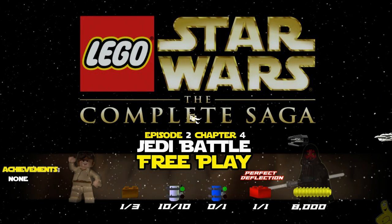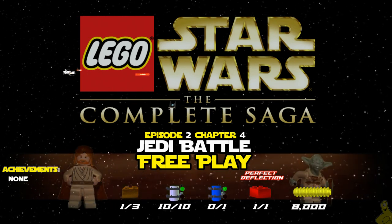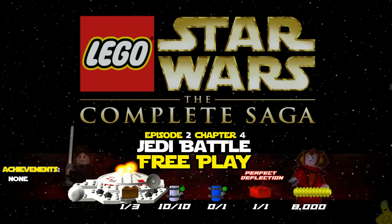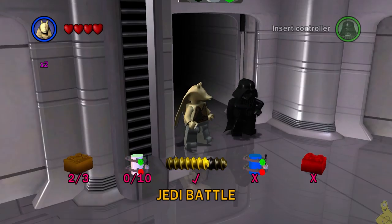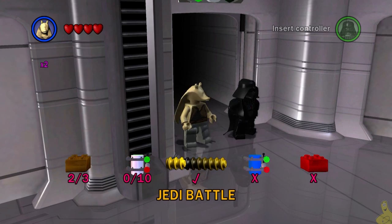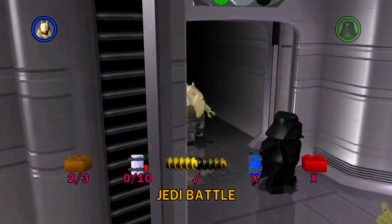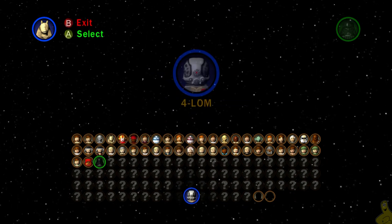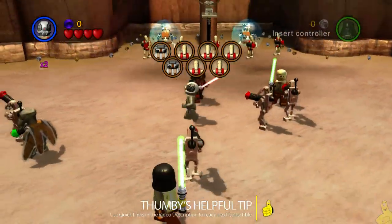Welcome back to another Lego Star Wars the Complete Saga video. This is Episode 2, Chapter 4: Jedi Battle free play. We already got the true Jedi requirement in story mode, which was just a short 8,000 studs — it might be more in free play — but we've got stud attract red bricks and multipliers to help. We're also going to get all 10 mini kits. We've got two of the three gold bricks, so let's jump right into Jedi Battle free play. Make sure you check out 4-LOM, as we'll need his abilities for grappling and bounty hunter terminals.